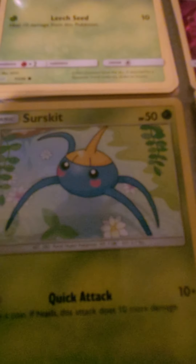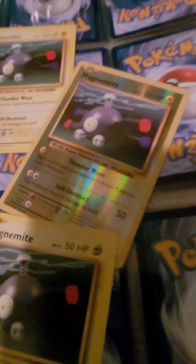Now we have Zubat and we got three of those. We have Sunflora, Sunflora, and a holographic Cosmog. Gossifleur. Surskit. Oddish. And an old-timey Magnemite — holographic, but it's not the only one of its kind. I have five of these old-timey Magnemites, as you can see. This one's holographic obviously. Over here we have four Oddish and one more Surskit.